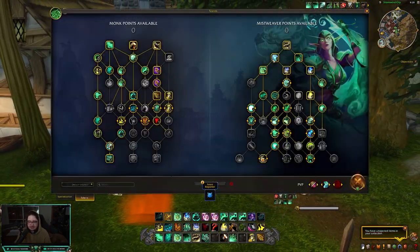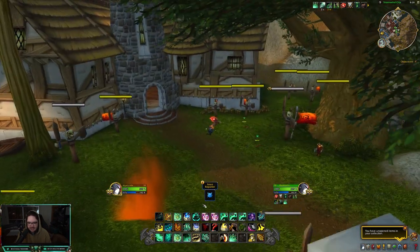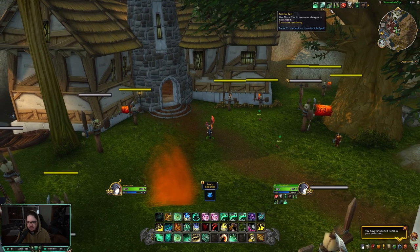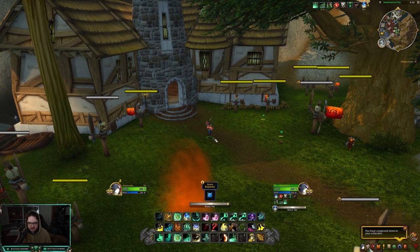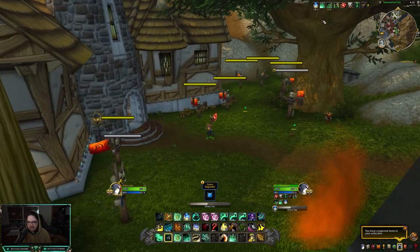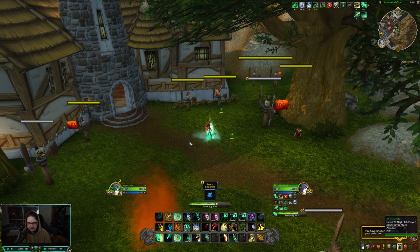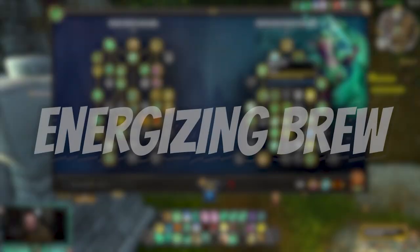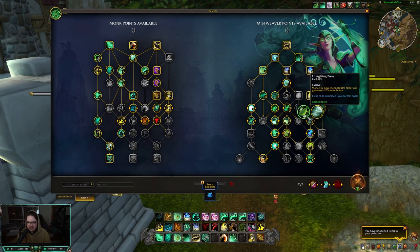Something to note - your buff time resets every time you get a stack, which is great. Then I could just use my Mana Tea and you can see the channel is pretty slow. I'm using five, six, seven, eight, nine stacks - I'll use a spell to cancel it - and I get a 10-second buff with Mana Tea that reduces my spells by 50%.